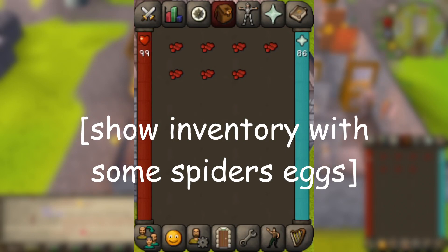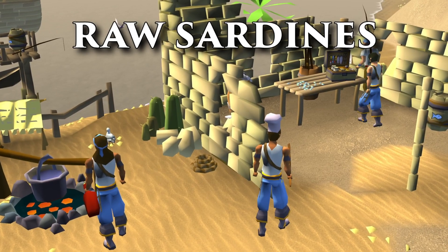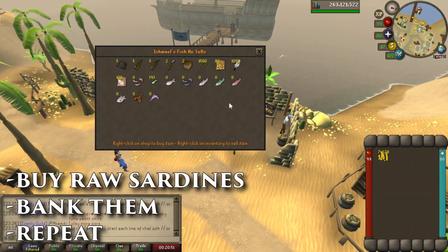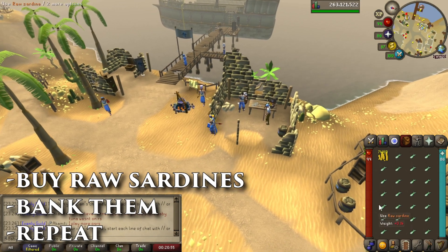I'd say get about 5 to 13 red spider's eggs. Next, you're going to need raw sardines - you're going to need buttloads of raw sardines, a lot. Best place to do it, honestly, buy them from Ruins of Camdozaal, because the bank is right there and it's cheaper than in Rellekka.